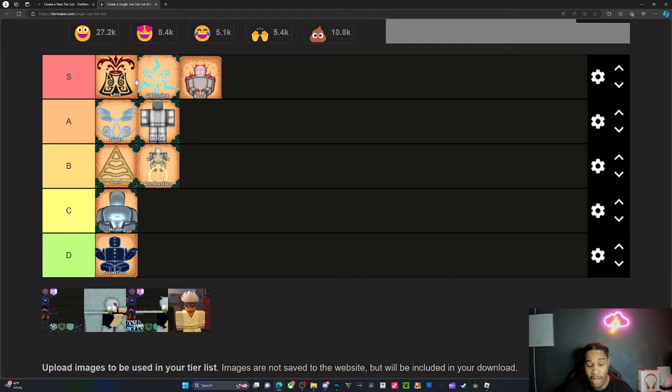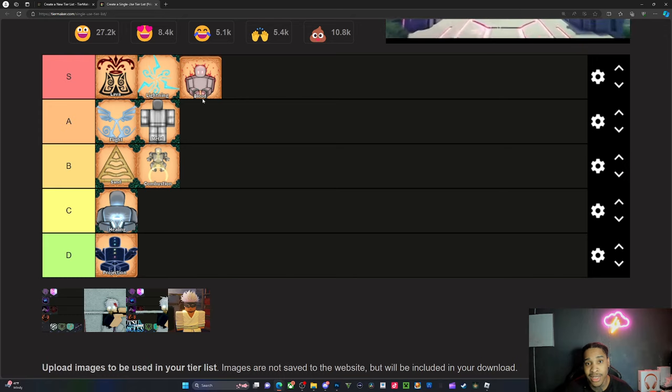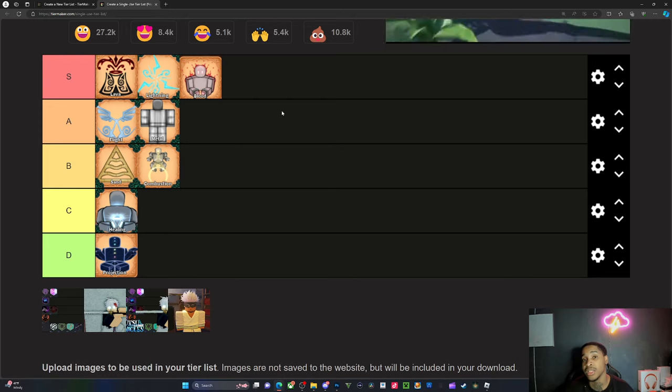Unless you have a lot of health. Blood tie literally disables your abilities temporarily — no lightning, no lava, no flight, no metal, no sand for about six seconds. And he can use it again after you come out, so he can literally use that ability until you die, which is a little bit broken.